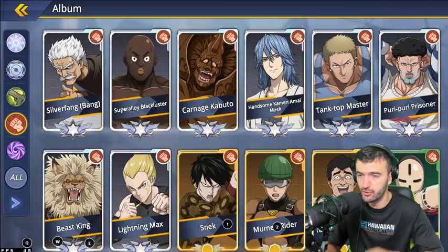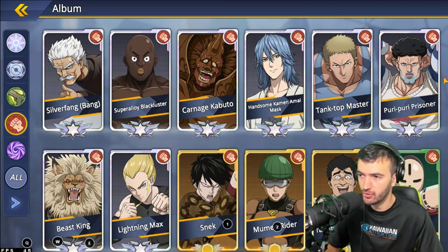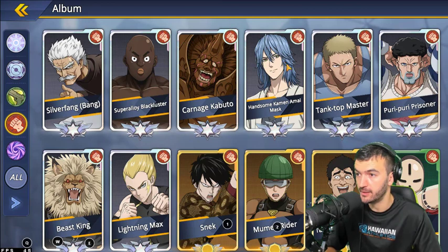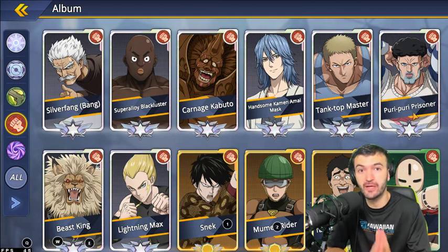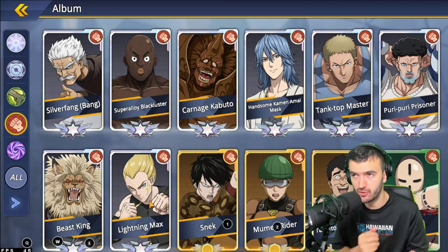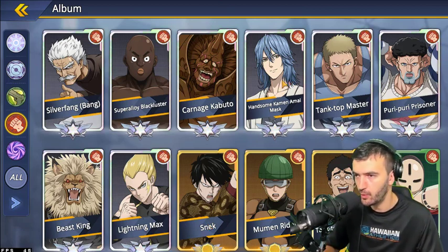It all depends on how lucky you are with summons, but definitely work on Silver Fang if you can. This faction also has some of the best support characters in the game: Super Alloy Blackluster, Handsome Mask, Puri-Puri Prisoner, and Lightning Max. Super Alloy Blackluster is a tank-support who adds shields to your entire team. Handsome Mask is a healer with a stun on his normal ability. Puri-Puri Prisoner increases your allies' accuracy and attack. Lightning Max reduces opponent defense so they take 20% extra damage, and whoever gets the killing blow gains 40% extra rage plus 10% crit chance.